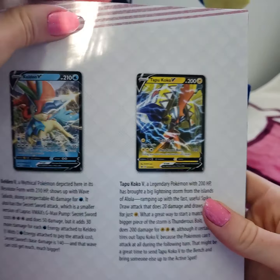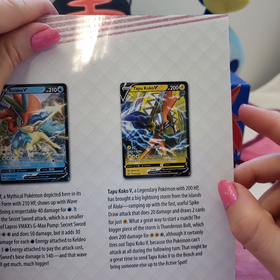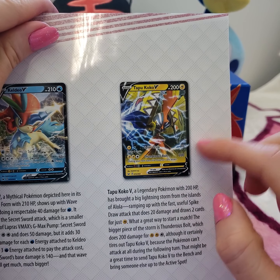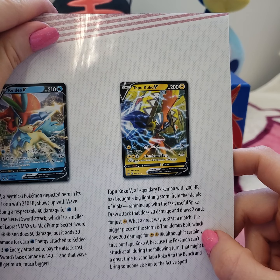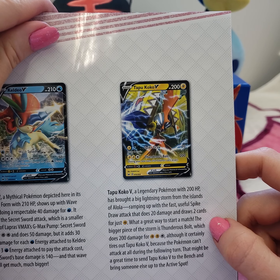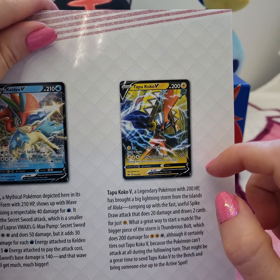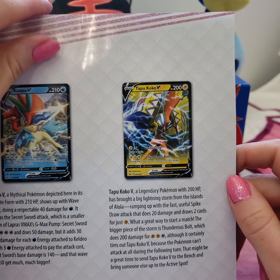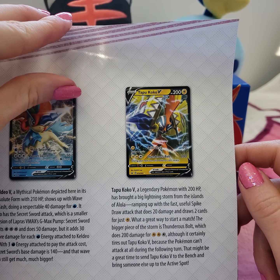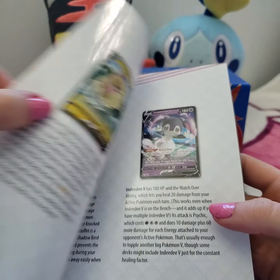And we got Tapu Koko V - Legendary Island Pokemon. I remember this guy mostly because he played such a big part in Pokemon Sun and Moon. The whole cutscene with him when you fall off the bridge and all of that. I remember him from that, even though I didn't really ever end up using the Island Guardians. I don't use a lot of legendaries in my playthroughs, I find.